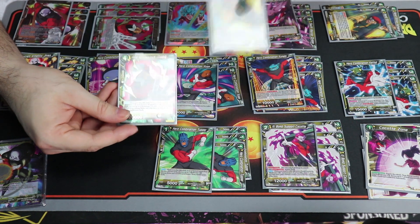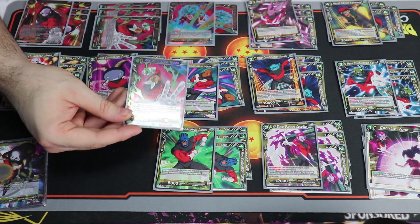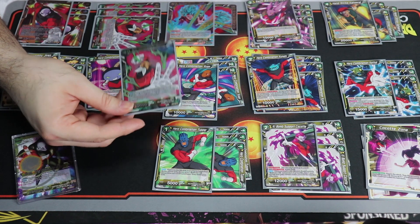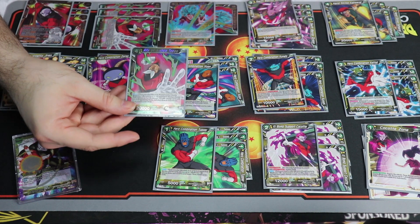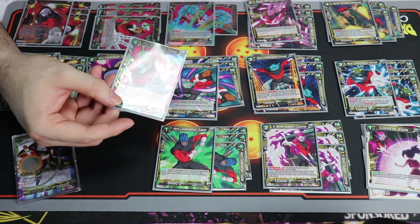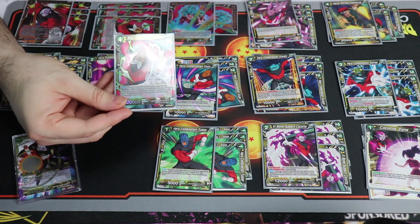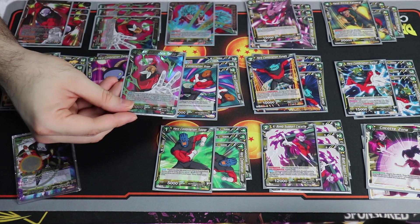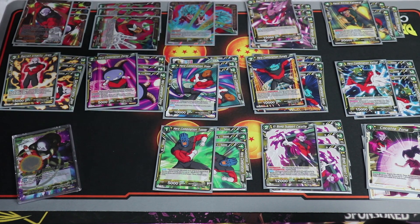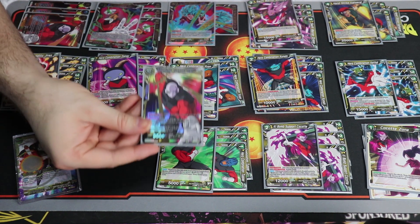Topo is the second best card in the deck. When you play it with a Universe 11 leader like Jiren, you check the top 10 cards of your deck and pick two Universe 11 cards to play rested - but they must be three-drop or lower to keep things balanced. That's why so many Universe 11 cards are played, to hit well, get more creatures on board, and play the bomb for cheap.